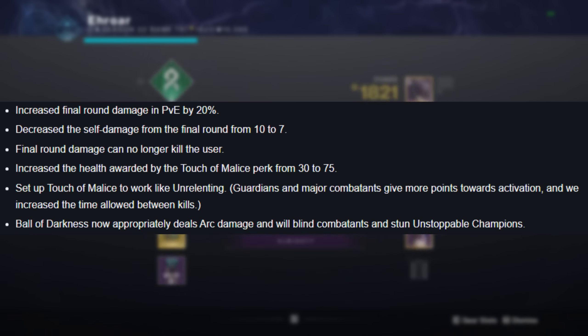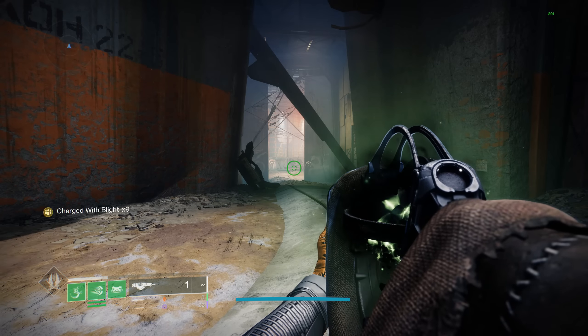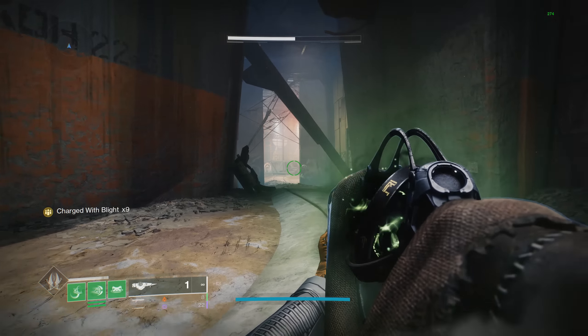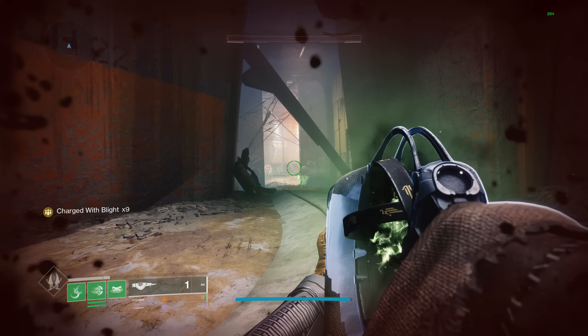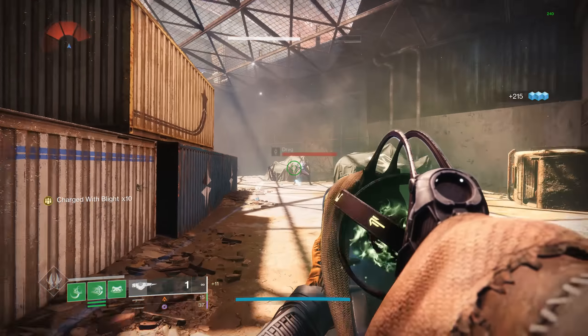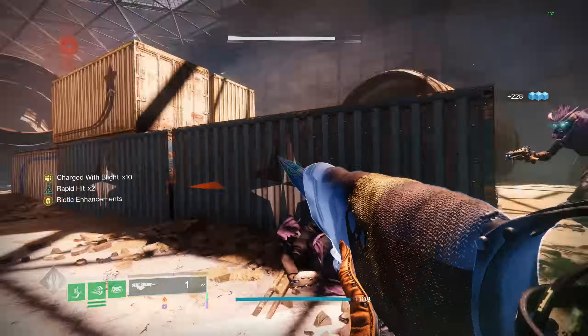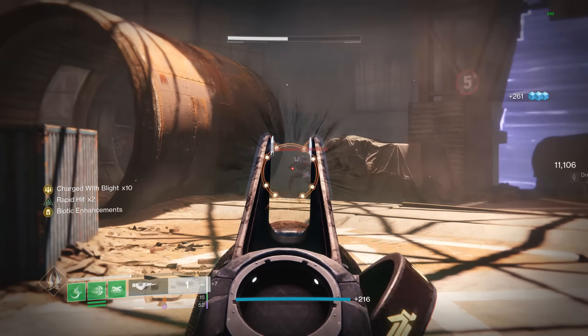There is a downside to having this much damage coming out of your primary, and that is the self-damage, which was reduced by 30%. The final round can no longer kill you, and they increased the health awarded by the Touch of Malice perk from 30 to 75, and set it up to work like Unrelenting, where higher tier enemies count more points towards activation. Now you will do way less damage to yourself with the final round, making it a lot harder to bring yourself low, and you can no longer actually die from the final round — it will just keep you at low health. The health back is like a good third of your health instantly, which is really good.